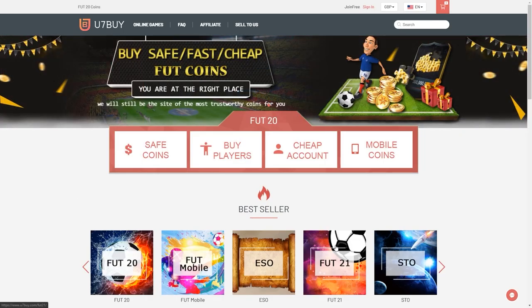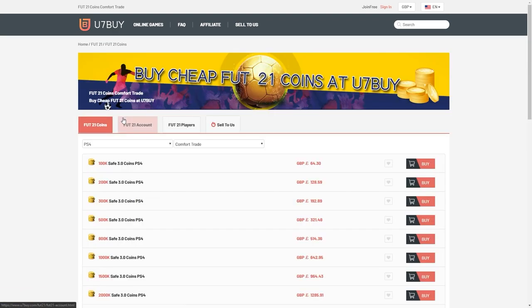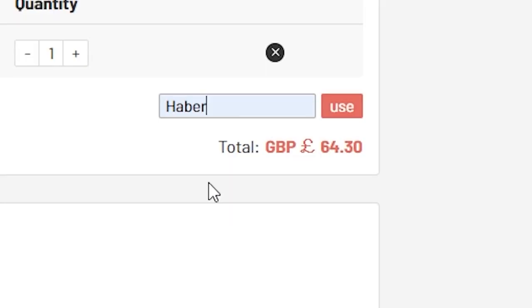The cheap, fast, and reliable foot coins — check out u7buy.com, there is a link in the description, and use the code HABER to get yourself a discount on all of your orders.